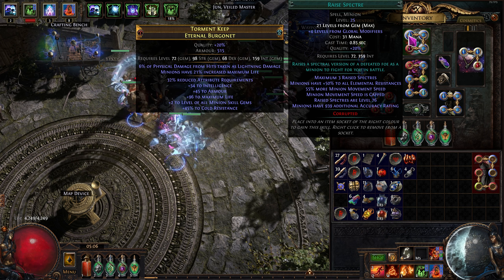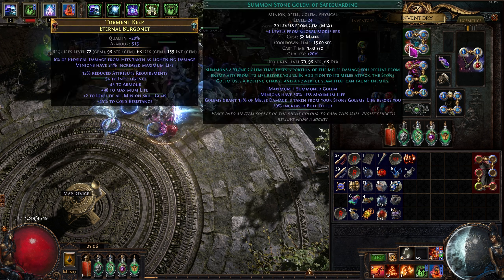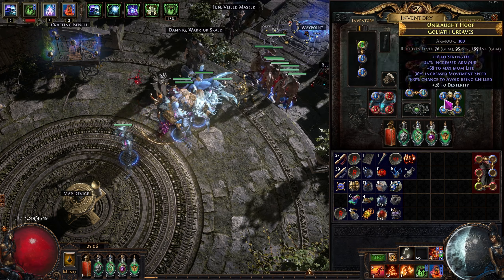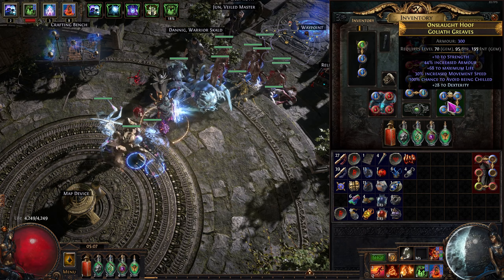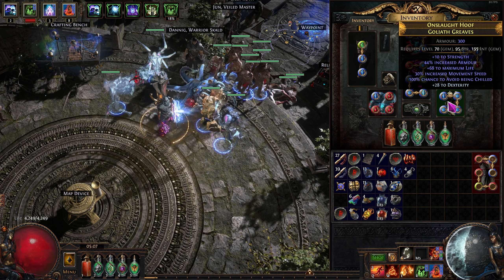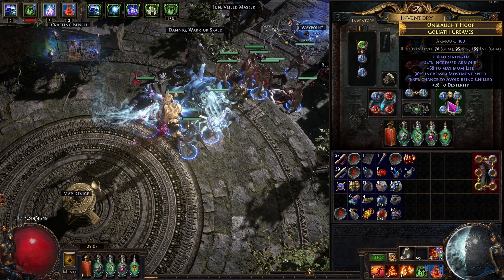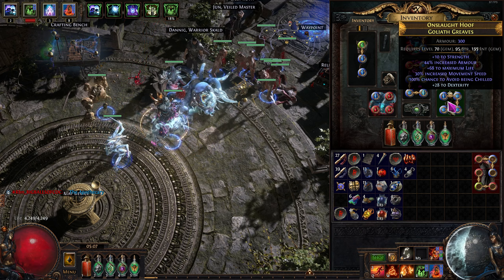We got our Skin of the Lords — catalyst, Piercing Force, all that stuff is set. We rolled both pieces raw. I'd still like to get a new pair of boots, preferably with some chaos res — that would be really primo — and if possible, avoid chill and avoid freeze, so I can use a different pantheon, since there are definitely better pantheons than Brine King.